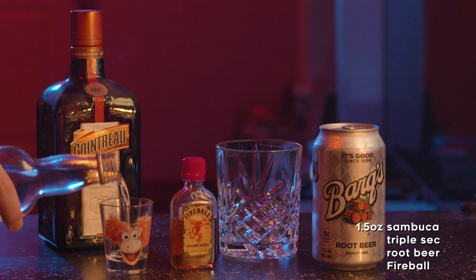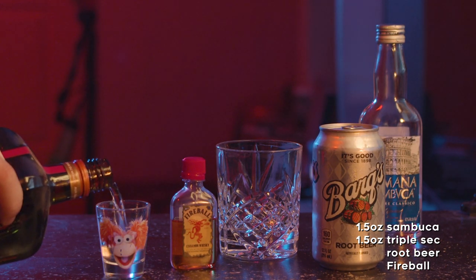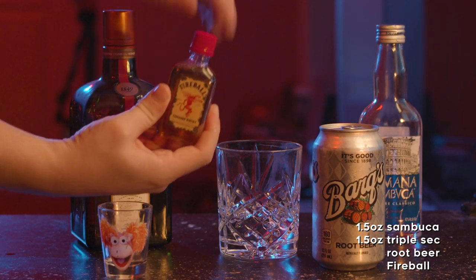This drink is fairly easy to make. We start with one shot of Sambuca, followed by a shot of Triple Sack. Next, remove the Stunt Fireball and replace it with a full nip.